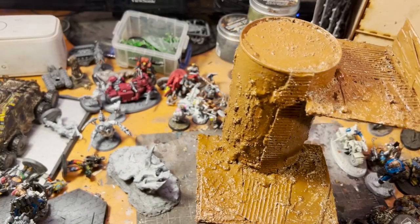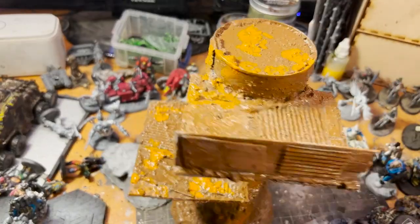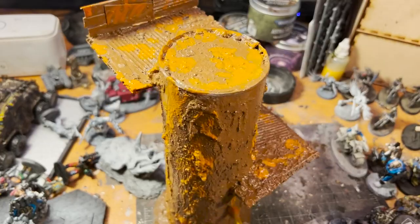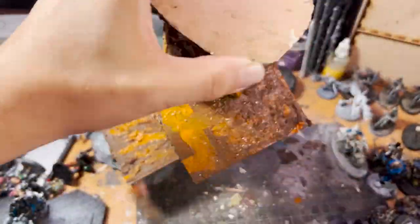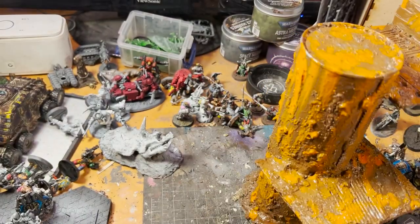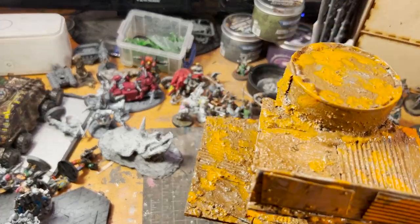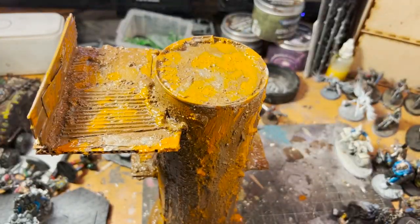Now I come in with an orange — this is Pueblo Orange from Folk Art Acrylics — and I go on real gloppy. Then I come in with some silver and make a messy bit of silver especially along the outsides, doing kind of a dry brushing motion with a wet brush.